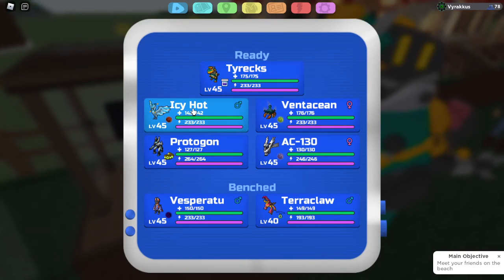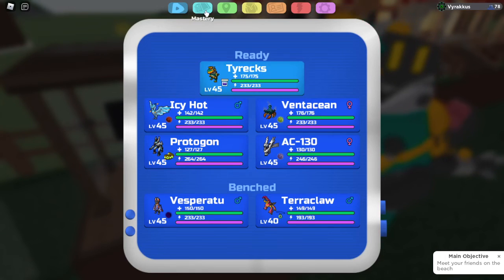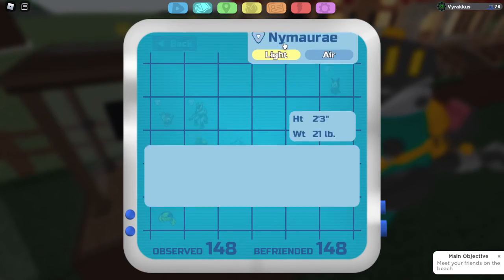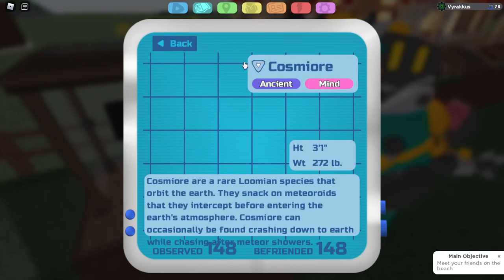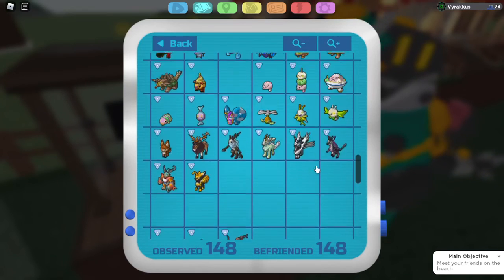Wobblisk: Terrorclaw with Icy Hot or Protagon are your best bets — be careful of Luster Loot though. Mymurray: Protagon, Tyrax just destroys this thing as well. And that thing gets destroyed by Protagon and Tyrax too. That's all the main Lumians covered.